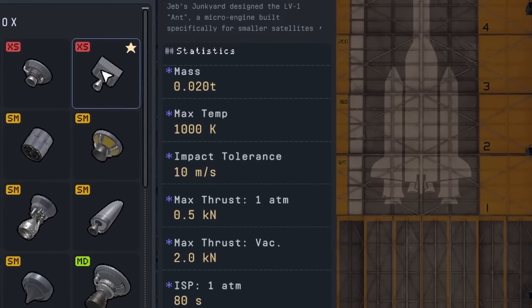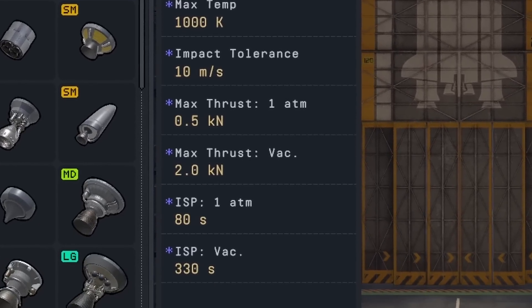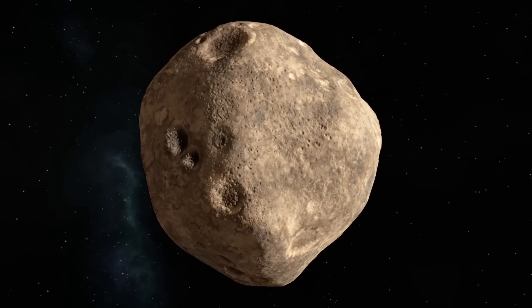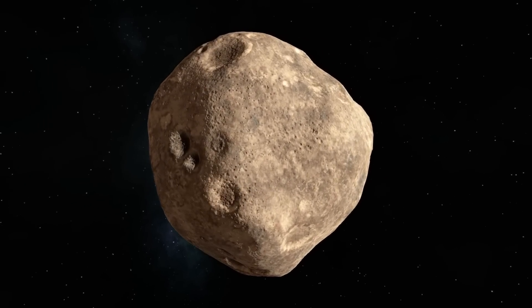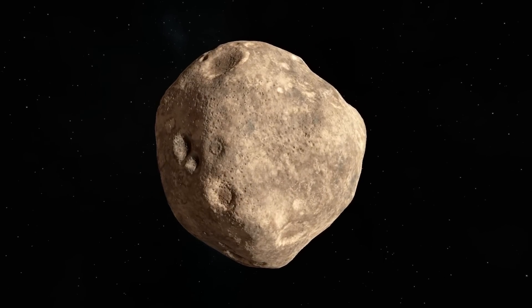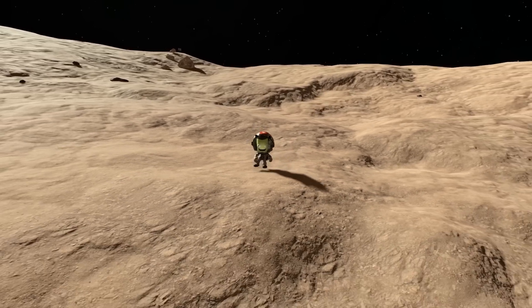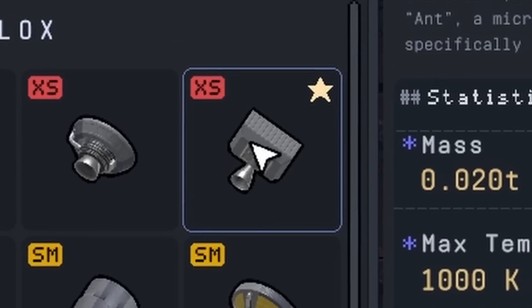This is the Ant Engine. At 0.5 kN of thrust at sea level, it's pretty small. And this is Potato, the smallest moon in Kerbal Space Program 2, and one of the easiest celestial bodies to land on. So my question is: can you land on Potato using nothing but the Ant, the smallest engine in the game?